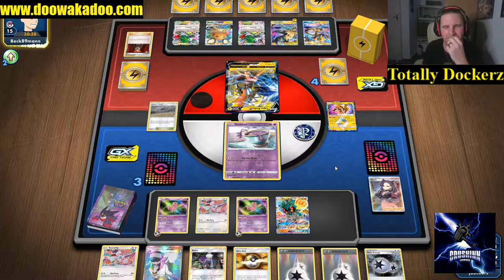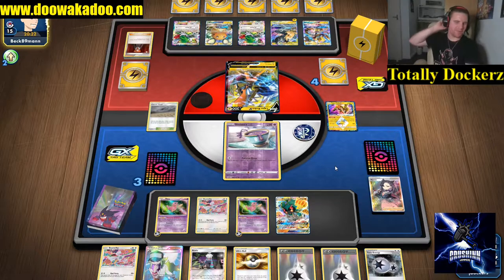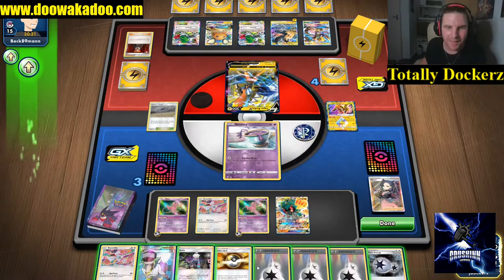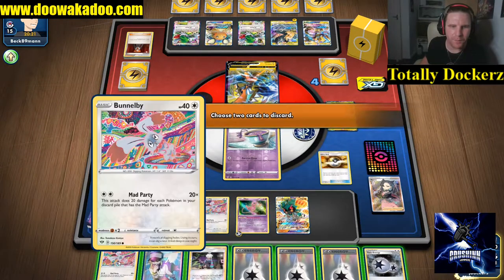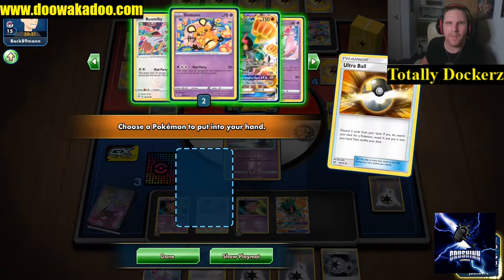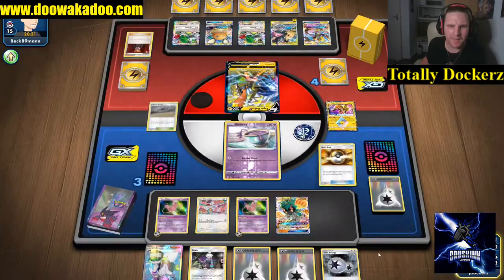It's going to be Lysandre. Oh well, okay. I'll just go get a Sinister and we'll start hitting for 200 with this - so it's fine. I can definitely afford to do this, go get a Sinister, put it into play.